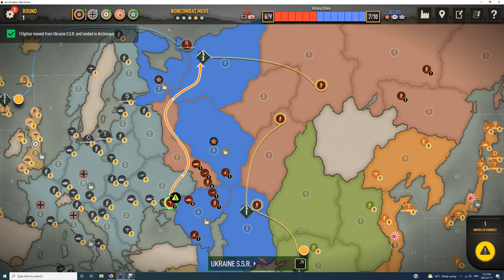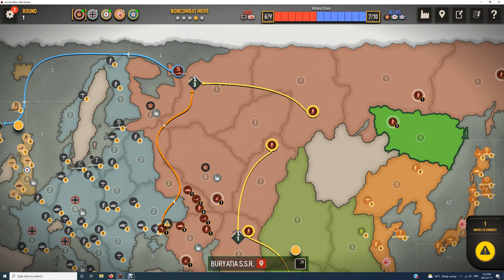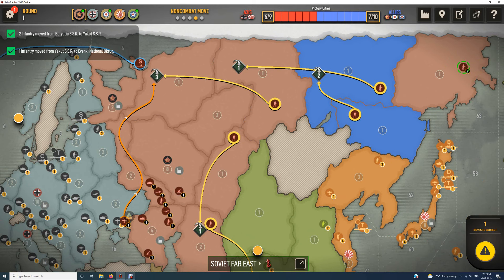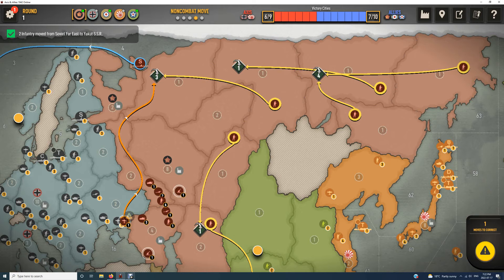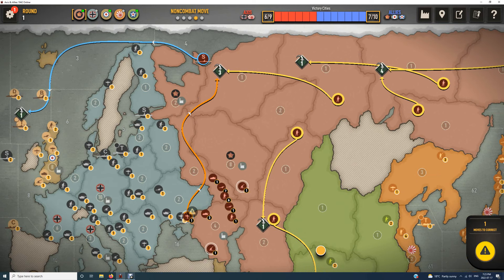Only one fighter here — there's a threat we could hit the Japanese unit when it comes into Manchuria. Remember the overall strategy: we must hold Russia at all costs. We're contracting now; we can expand again later. Everything comes back. Some people leave one unit out here, but I find the risk — especially if I have a fighter up in — if they come here, he's got to hold fairly strong or I could take it back.